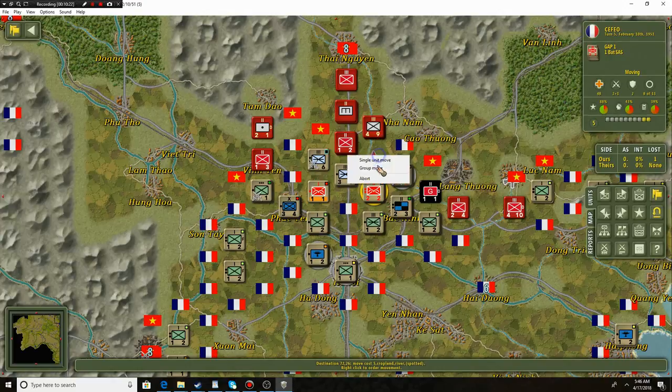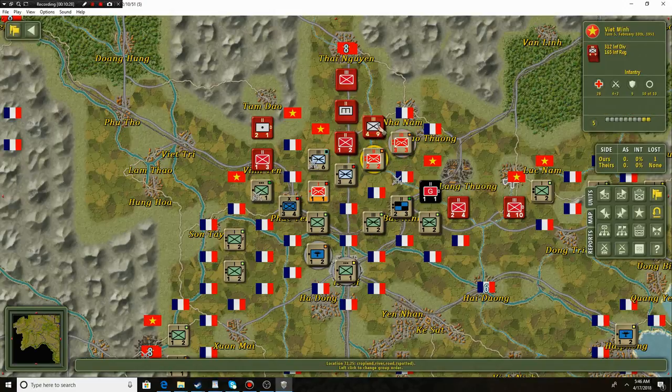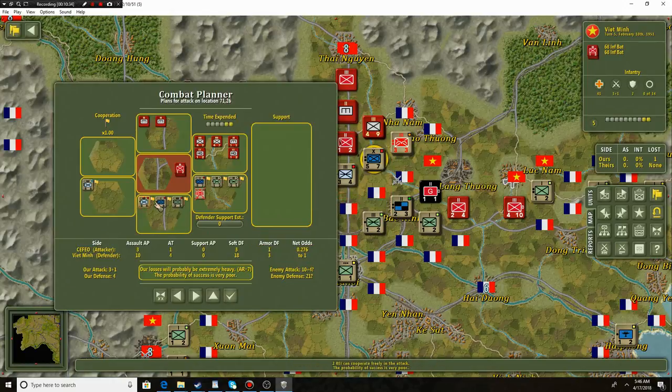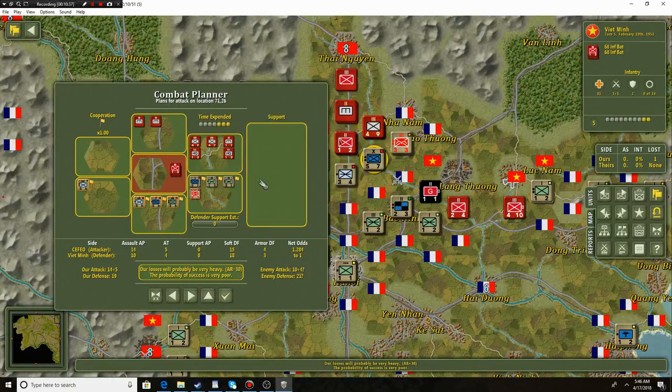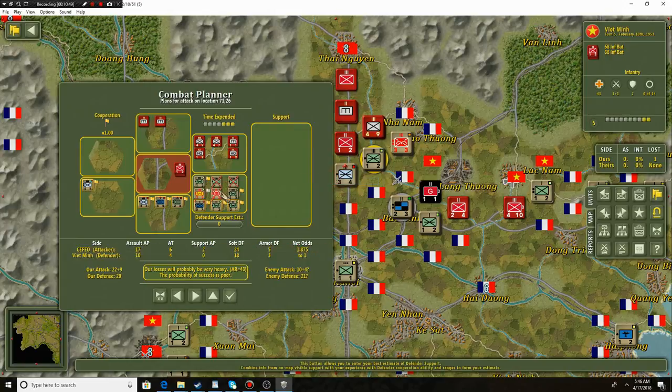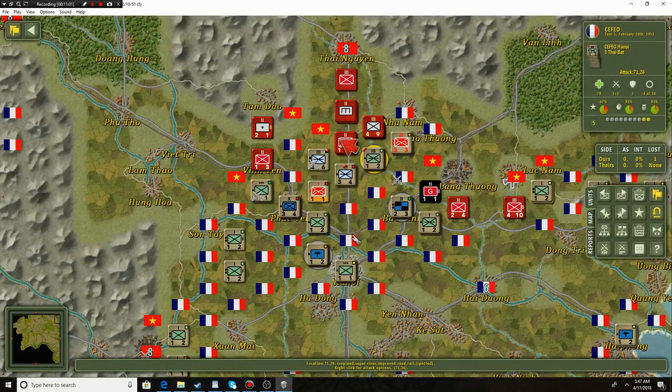Up here in the north, our paratroopers as well as the rest of these guys have been doing an amazing job. We are now on the offensive — we are going to go towards Tai Nguyen, the Viet Minh stronghold. Going ahead and sending in all of these units; this is going to be a serious attack — this is like We Were Soldiers type deal right here. They have a large group and an HQ that could be over 2,000 to 3,000 men — we just don't know. So we're going to send in everybody!